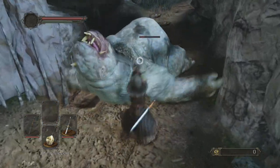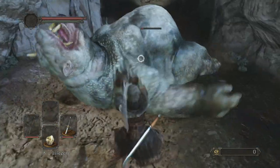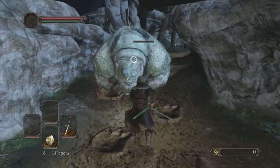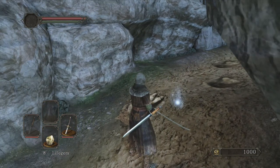This is a lot easier to do if you start as an intelligence build to just start with staff — I believe his soul arrow makes this a lot easier. And there we have it, he is dead.